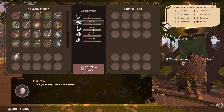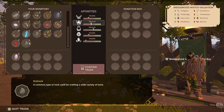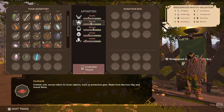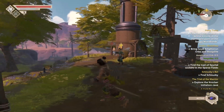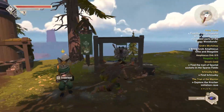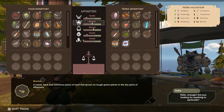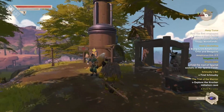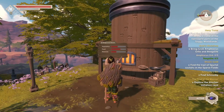A hostile clan will attack on sight and chase you down. Fill their boxes up with goods and they will instantly forget about how you just murdered their entire town. Each village has a town center, which tells you how well the village is doing. The more food and resources you give a village, the more it will grow. The clan gatherers will also assist in this, but any attack from hostiles or the inability to find resources will hinder them.